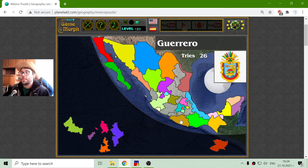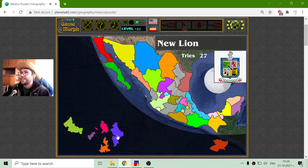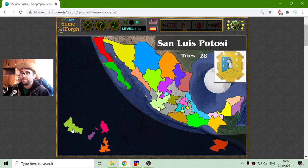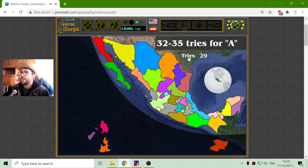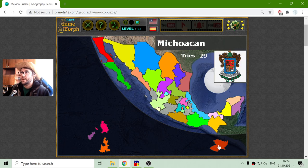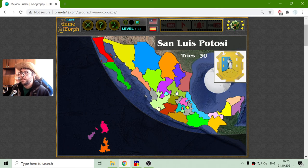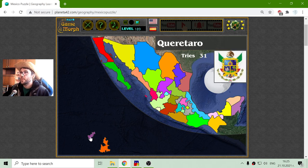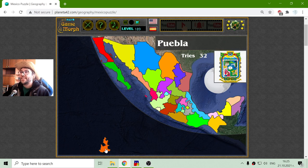There is the province of Guerrero, then New León. Did I mention there are 32 states of Mexico, including Mexico City? It is one of the 32. This is the Michoacan province, San Luis Potosi, Guanajuato, the state of Nayarit — there it is, with this island here. Queretaro, the province of Queretaro. And finally, the province of Puebla. All right.